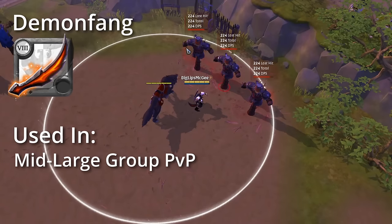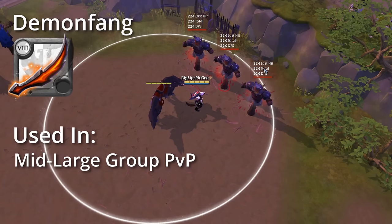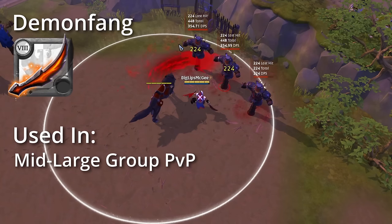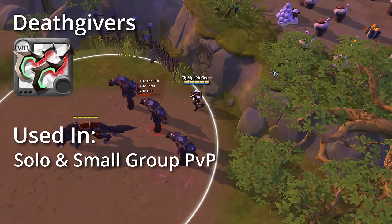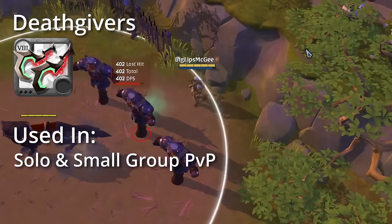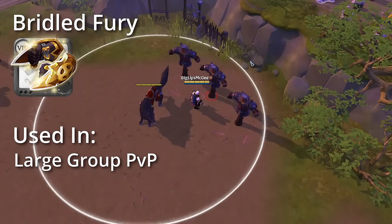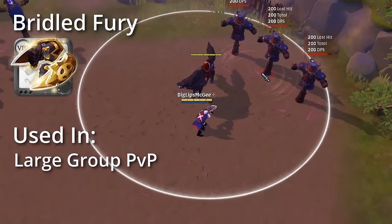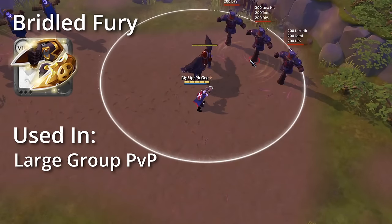Next on the list is Demon Fang which allows you to slash up to three times in a cone in front of you, dealing heavy damage, mainly used in mid- to large-scale PvP. Deathgivers are a slippery weapon allowing you to dash through opponents, turning invisible for a short period, mainly used in solo and small-scale PvP. Last but not least we have the Bridled Furies which slash out in a big AoE in front of you, dealing heavy damage and propelling yourself backwards, mainly used in large-scale PvP as a DPS.